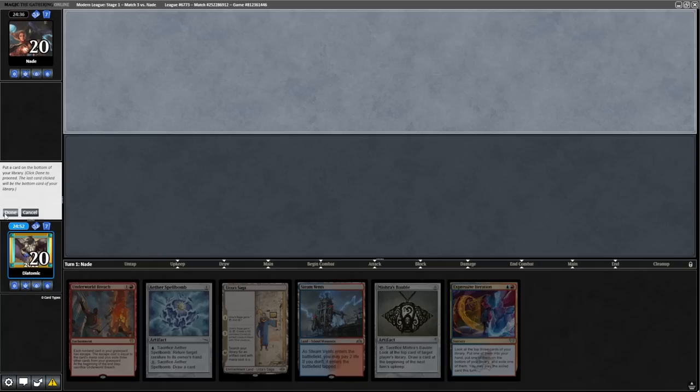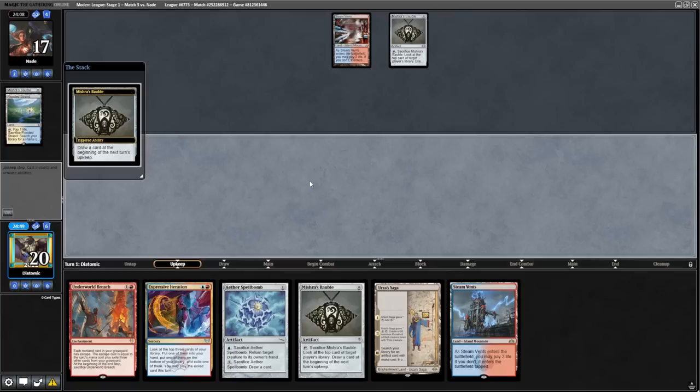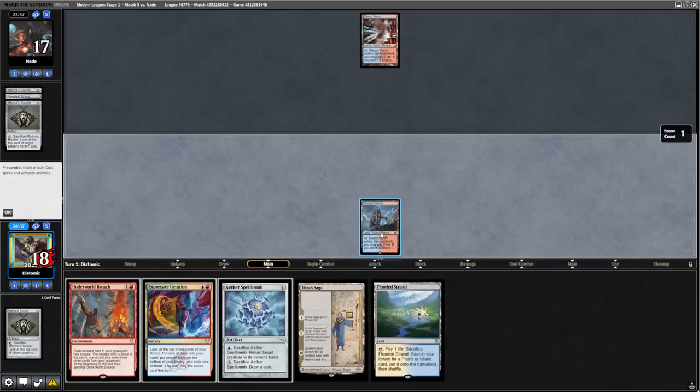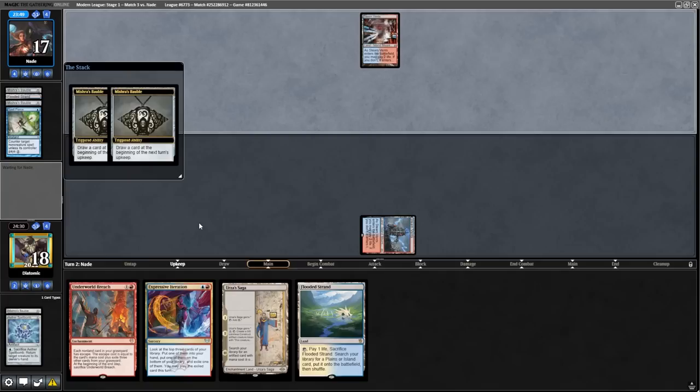To start the next match, we're on the draw and we have to mulligan a bad Mox Amber hand. However, our six is great, so let's keep this and hope to draw some lands. Our opponent does some Bauble shenanigans, shocks in the Steam Vents, and says go. We draw a Flooded Strand so we can now use the Bauble — look at the top card of my library. If I like it, I'll shock in my Steam Vents; if I don't, I'll fetch it away. Let's get the Spellbomb on the table and say go.